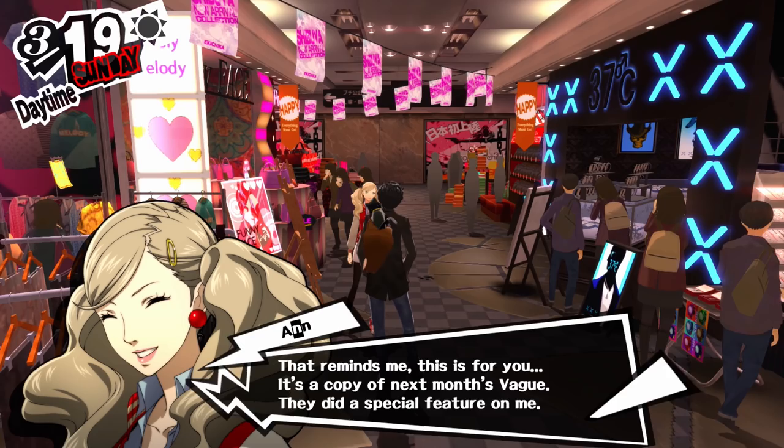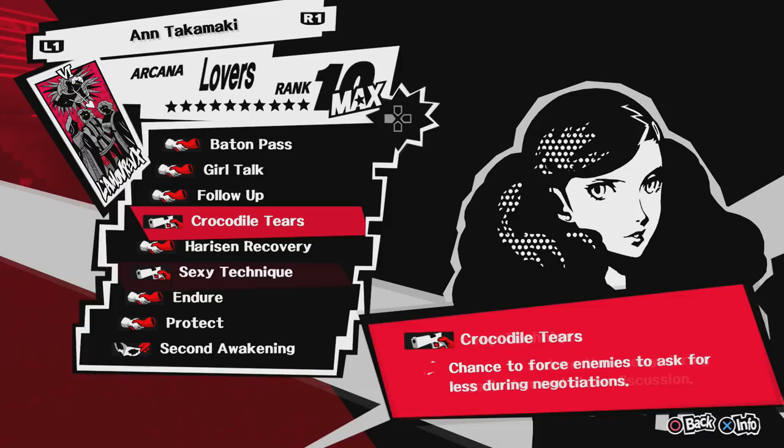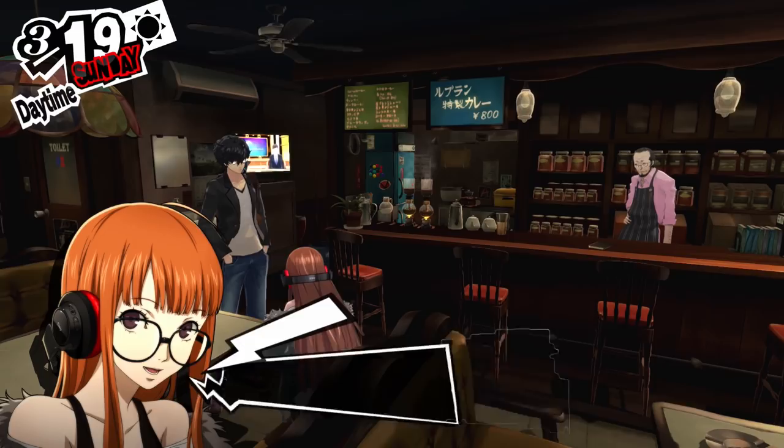Next up, another top tier girl, Ann Takamaki. When you max out her social link, you get the Fashion Magazine, which gives you Crocodile Tears — which makes enemies ask for less during a negotiation — and Sexy Technique, which steers conversation during negotiation. I've never actually seen either of these in action, so I'm not sure how exactly that works.